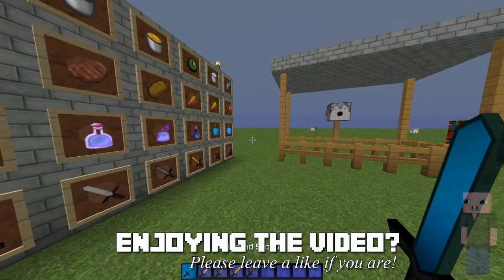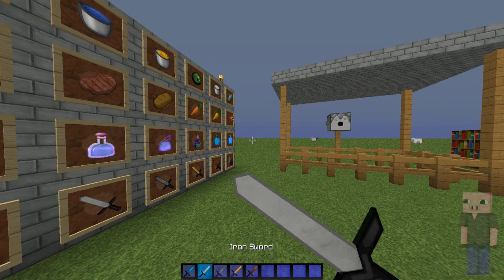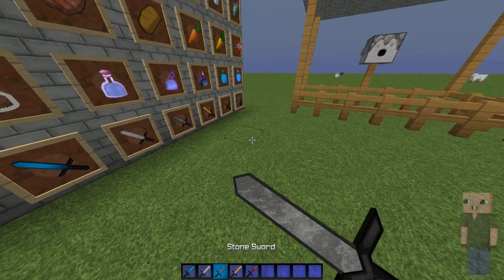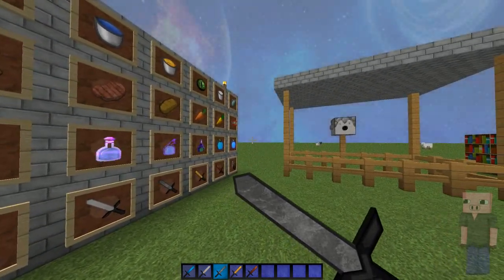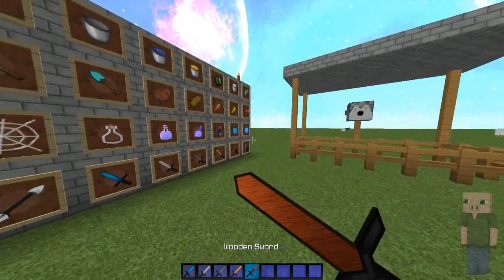Next up we got the swords. This is how the diamond sword looks — when you swing it, it just looks like this. Then we got the iron sword right here, swing it and it looks like that. Then we got the stone sword right here, and this actually looks really stony so I like that a lot. Then we got the golden sword and the wooden sword right here.